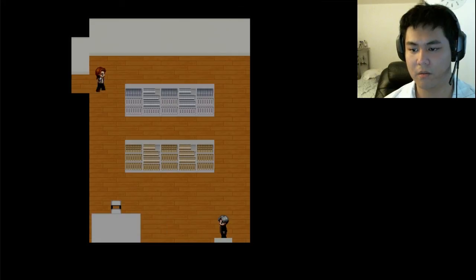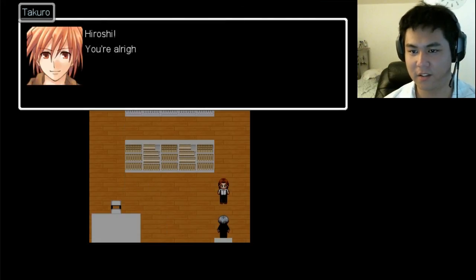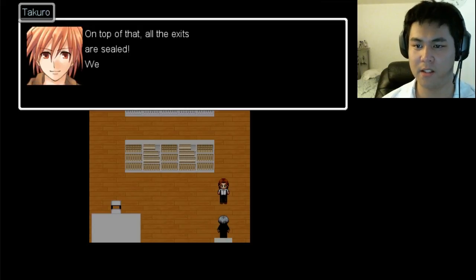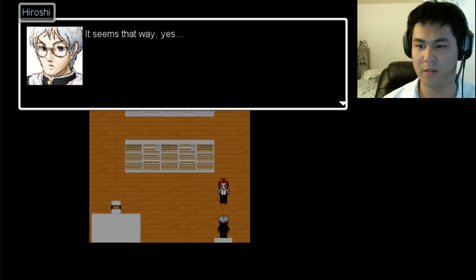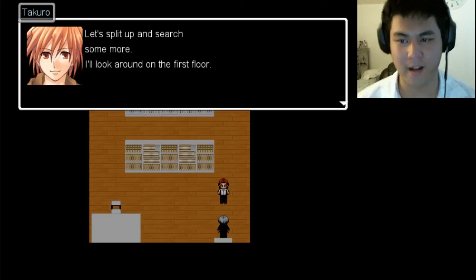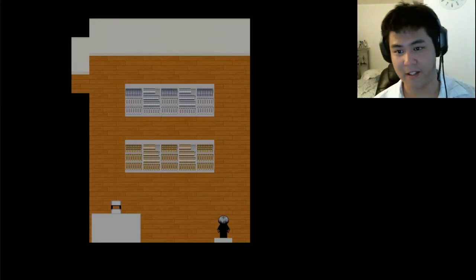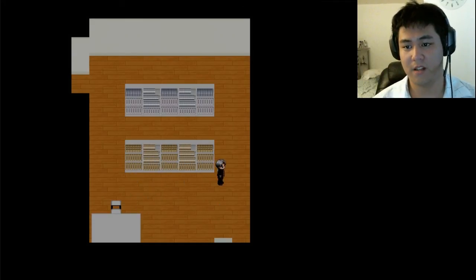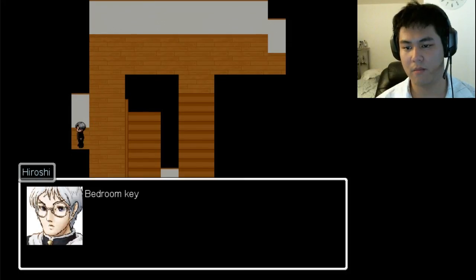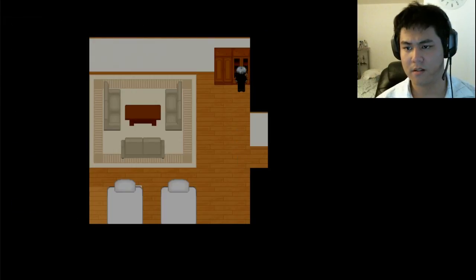Hiroshi, have you seen it too? That monster - yes, but it's still hard to believe that such a creature could exist. On top of that, all the exits are sealed - we got ourselves trapped. Let's split up and search some more. That's a great plan Takuro, good luck. Ground floor is first floor - I keep saying ground floor. First floor is where we are now. Actually this is the second floor, and the big room is on the third floor.